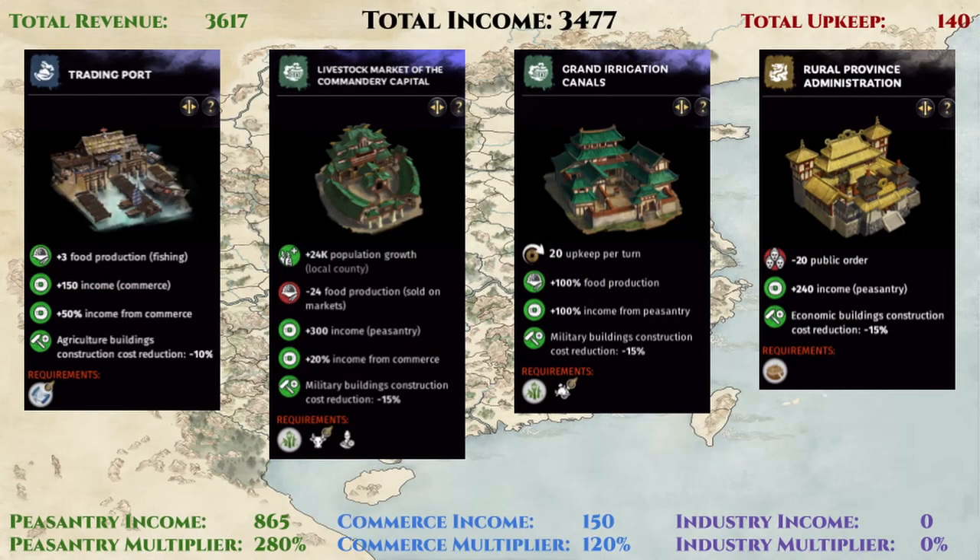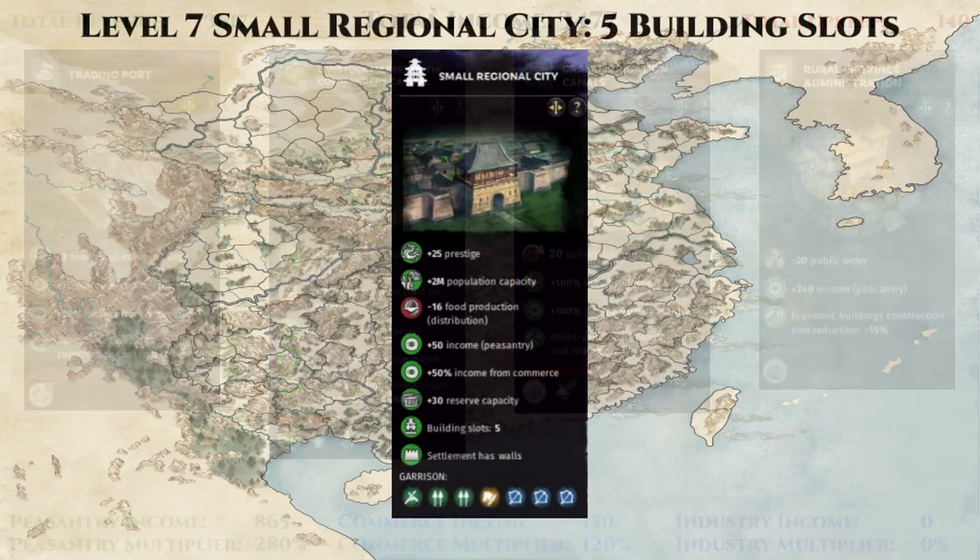Alternatively, if you've already gone down the peasantry income path, then you simply just need to add a tax collection building here, and your income will be just under 3,500. The main driving force of our income is the sky-high peasantry base income and the ever-increasing peasantry income multiplier. This is the most scalable source of income in the game, since your population itself can passively provide up to 350% peasantry income multiplier. With each 1 million increase in your population, you'll gain 50% more peasantry income multiplier. So as we level up our settlement level, we'll see our income multiplier for peasantry continue to increase. This will also make Cangwu the first commandery, and probably the only commandery, that I would ever recommend upgrading all the way to a level 10 imperial city, as it will help increase defense against constant rebellions and provide the highest amount of income.